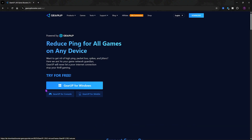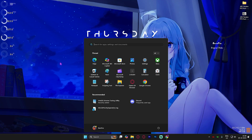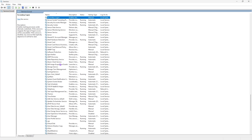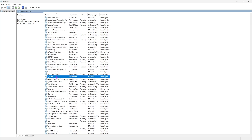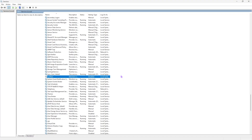Next step is disabling SysMain. Search for Services and open it up. Press S on your keyboard and find SysMain, double-click to open it, set the startup type to Disabled, and if it is running click Stop, then Apply and OK. SysMain consumes CPU and RAM in the background, so disabling it helps optimize your PC's performance.